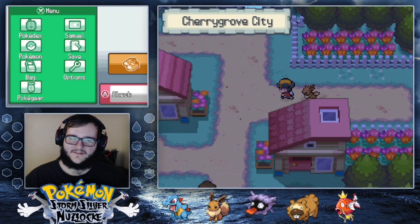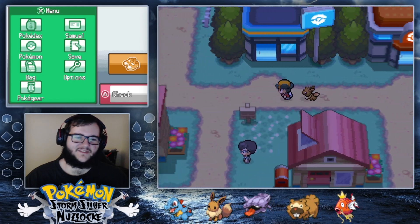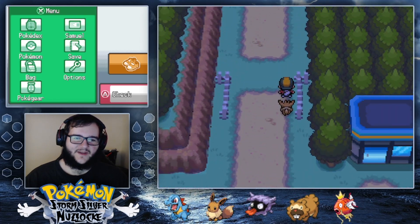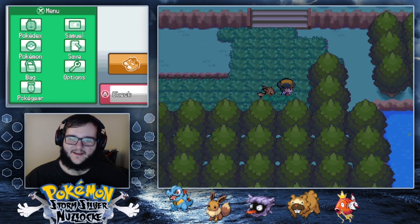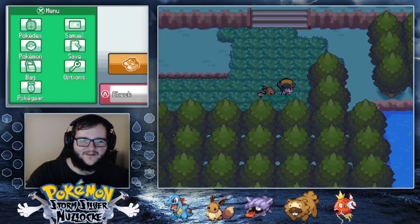I can get Headbutt Pokemon in this game as well — that could be a static encounter. I don't think I can get to this body of water... oh, actually I can. But we don't really want another water type.